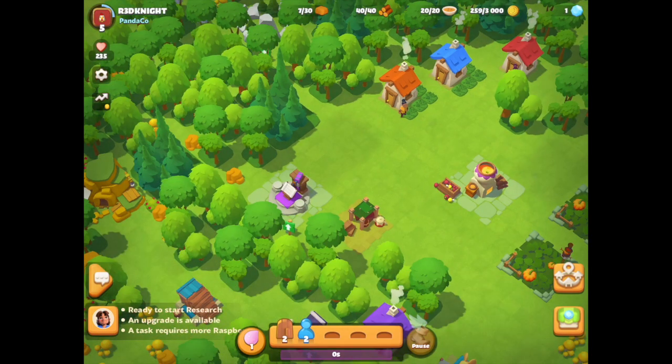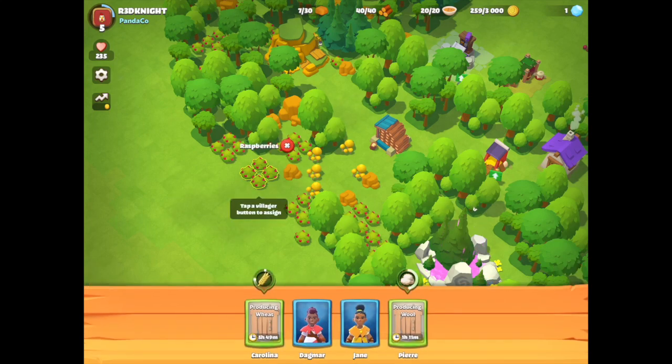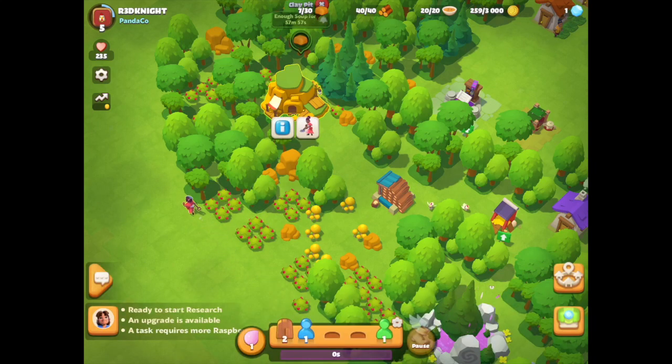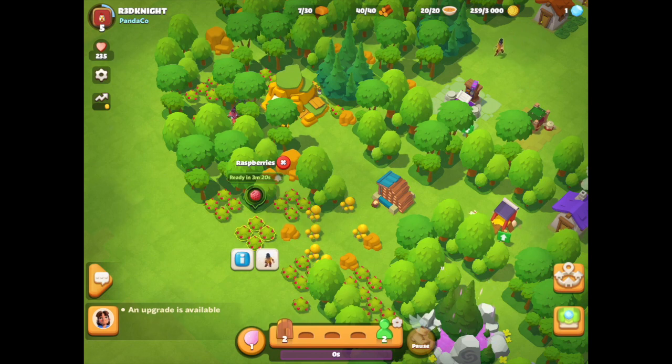I want to allocate them to a task. I can click on the item I want — in this case raspberries — click on the little person icon, and up pops the menu to allocate them to do that task. If I click on another task such as the clay pit, I can see Dagmar is doing berries and Jane is in blue. I can switch Dagmar to the clay pit and assign Jane to the berries instead, switching characters around on their tasks very easily.